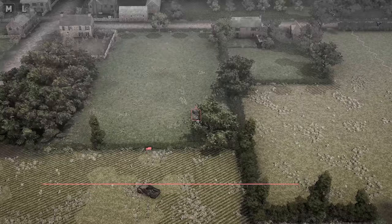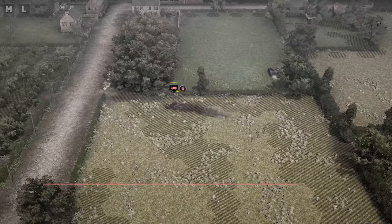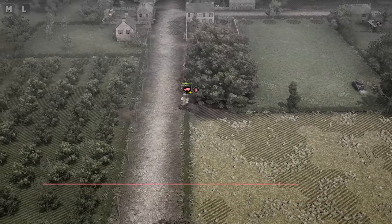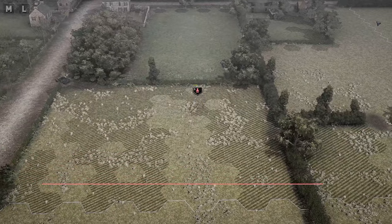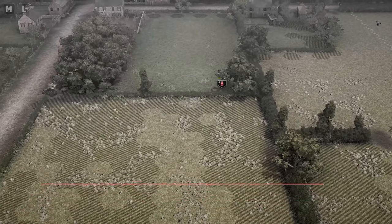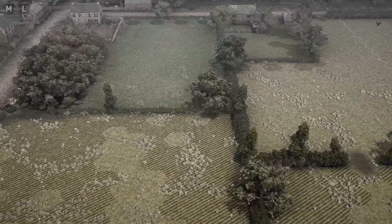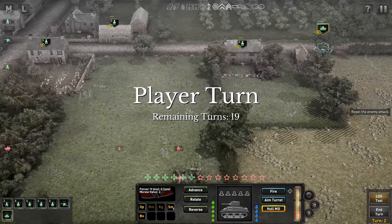This Sherman pushing in the middle is an issue, because my Panzer IV on the right, nor my Flak gun I think, are going to have eyes on that thing. The scout car with the infantry inside is pushing up. So this Sherman in the middle — I'm not sure. Even my Panzerschreck team is a little far off. Potentially I could run it around, but let's take a look at the line of sight tool.